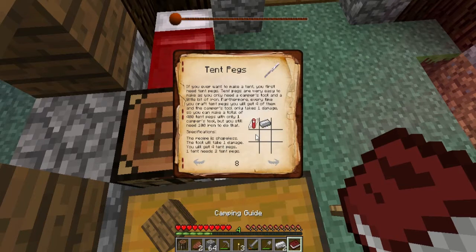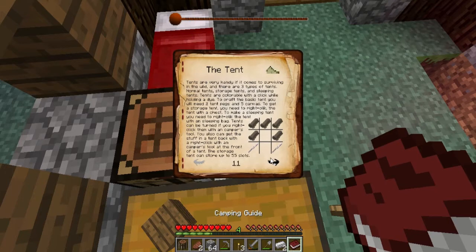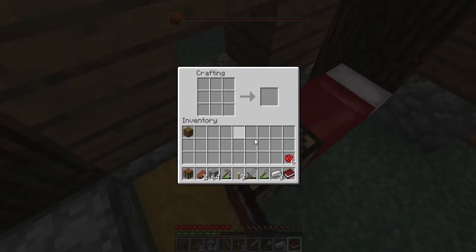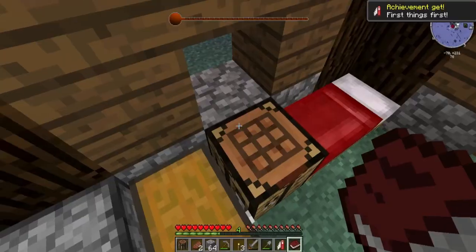I used that to chop up iron for the canvas. There's going to be an issue — I need six string, which I probably don't have. A sleeping bag and the tent itself require a bunch of canvas and then two tent poles, so I'm going to need two tent poles and a bunch of string, which I don't have.